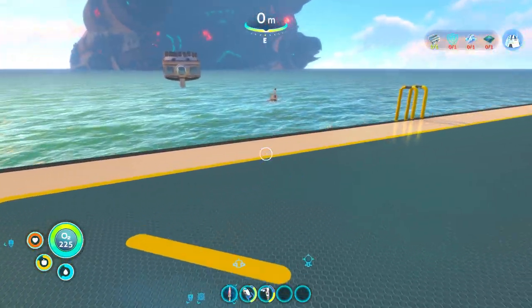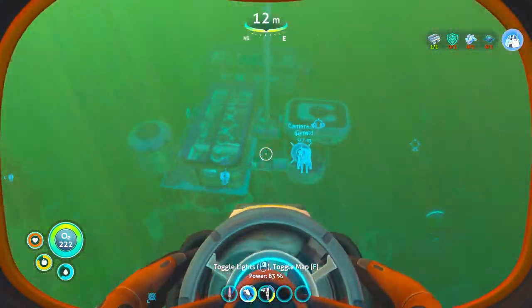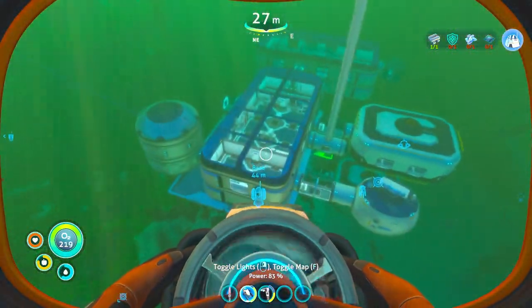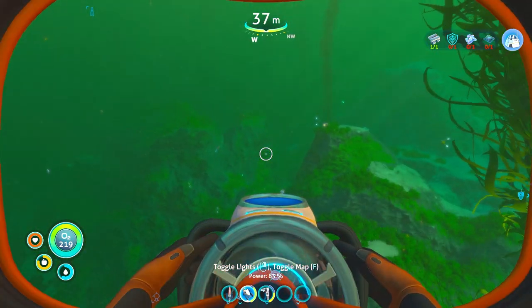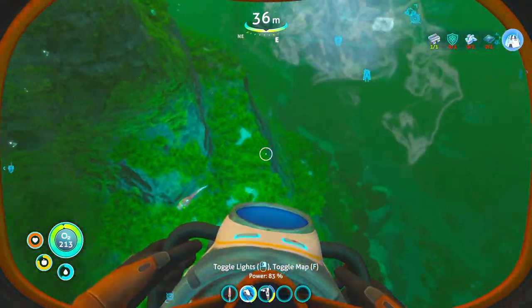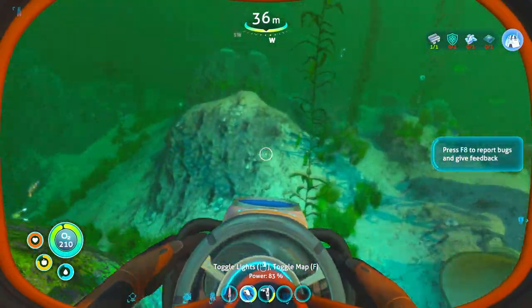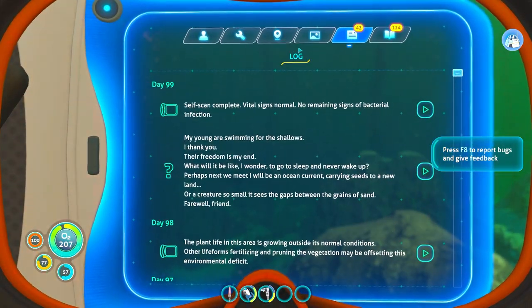Alright, now we just have the annoying stuff. Remember the glass being the main one. I don't remember what it takes to make this shield generator. I know I can just take the one from the Cyclops, but that's lame. I'm not doing that.